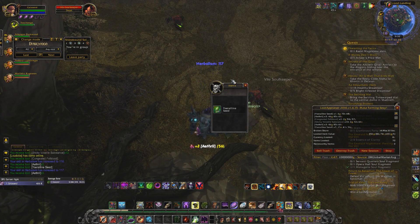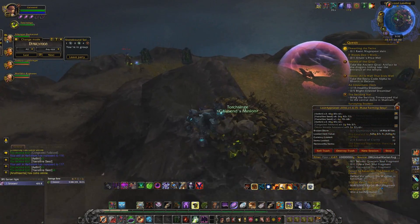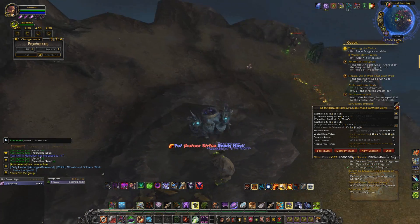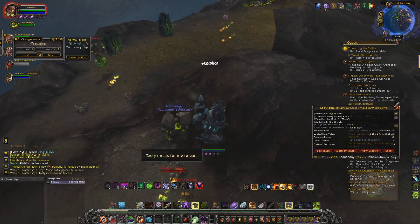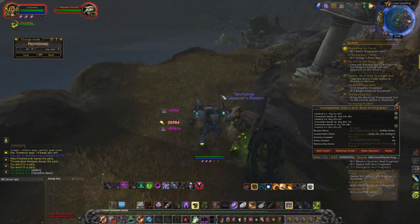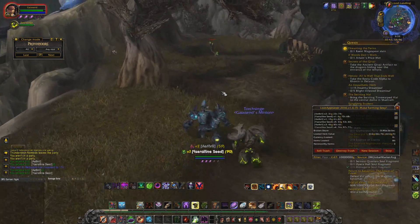If you're starving for rep and want flying, do the chests on Broken Shore. Go around and collect all the chests around the Broken Shore - you get a lot of war supplies and it adds up. A lot of people don't know the chests respawn. If you do a full circle around the Broken Shore and then come back to the start, they'll be respawned. You can also server-hop sometimes. That's how I got to Revered really quickly.